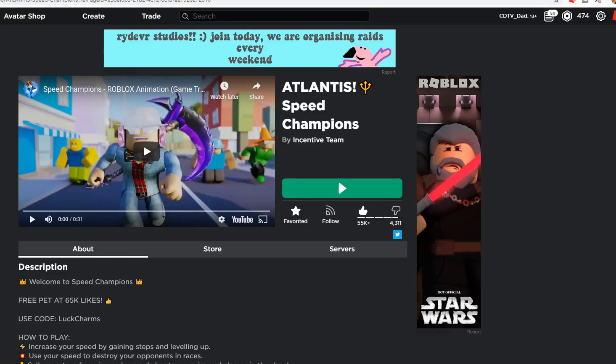Hey, what's going on guys? This is CDTVDad, and Speed Champions has brought you another update. The title of this update is Atlantis, so there is a new world. There is a new code also — use code 'luck charms'.